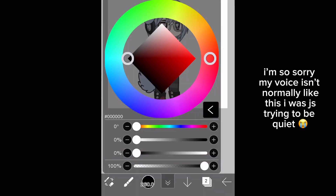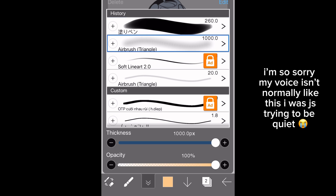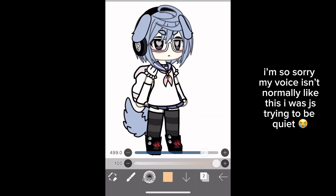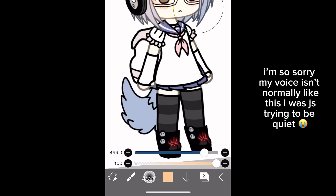Once you've done that, you're going to pick a warm color. I usually go with a yellowish reddish orange, like a light orange. Then get the airbrush — I use airbrush triangle but it doesn't really matter — pick a size you like, and put it wherever you think highlights should go.